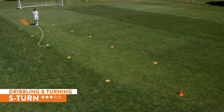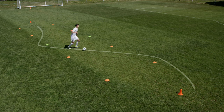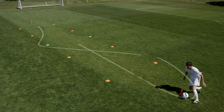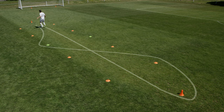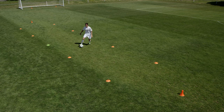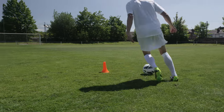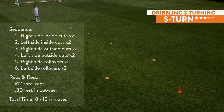S-turn. Accelerate out of the starting position to your right side and dribble at speed following the path. Use inside cuts to make all three turns and return down the middle of the gates at speed. Stop the ball. Do this twice, then repeat on the left side. After you complete two reps on each side with inside cuts, repeat the same pattern with outside cuts and rollovers. You will do twelve total reps with thirty-second rest in between. Eight to ten minutes of total training time.